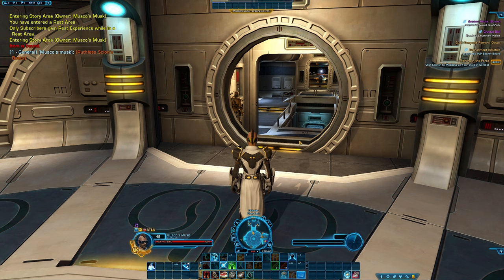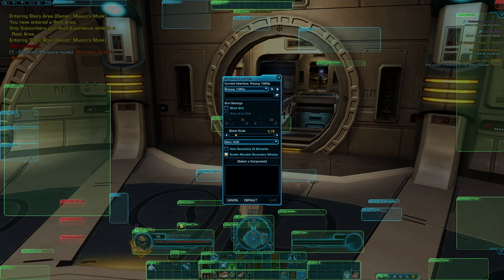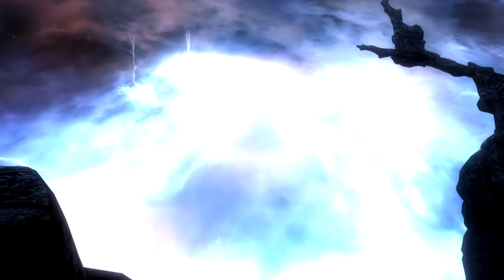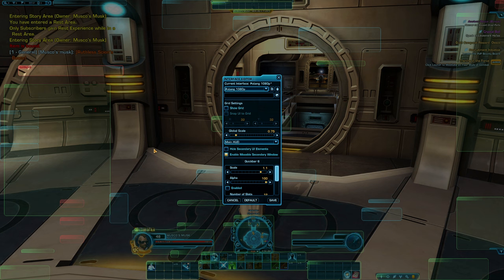You can enlarge your debuff scale by going into your interface editor, clicking on your player debuff tree, and then clicking on the scale option and dragging it across to make it bigger — this will help you see if you have any negative effects on your character. If you don't think you have as many quick bars as you should, it's probably because the quick bar is currently disabled. By opening up your interface editor and looking around on screen, if you see any red bars it means they're disabled. Simply click on it and then in the options in the middle of the screen, enable the box — this will bring the quick bar to life.